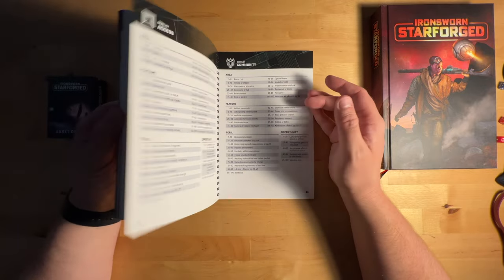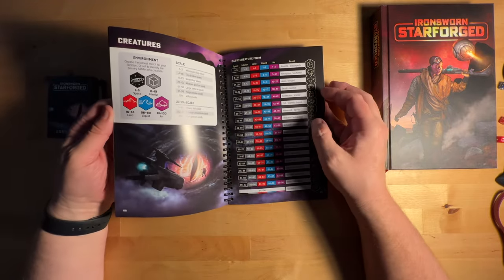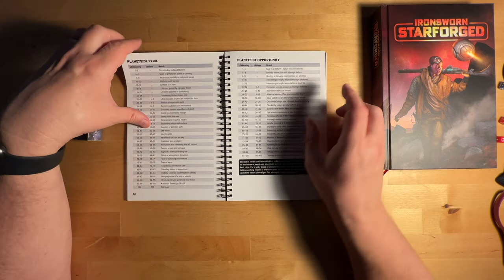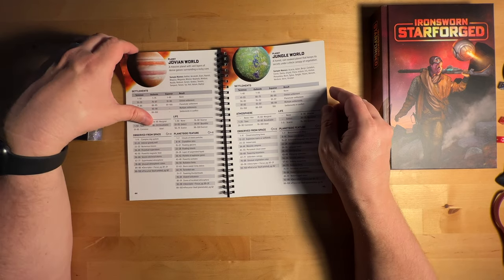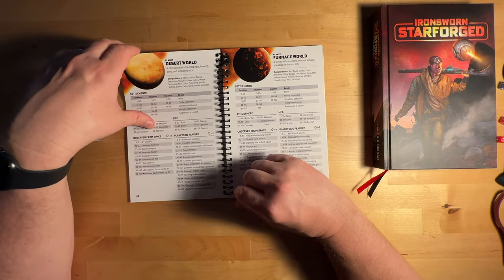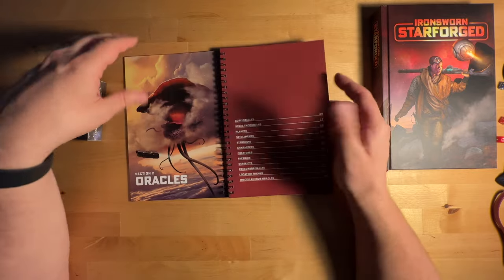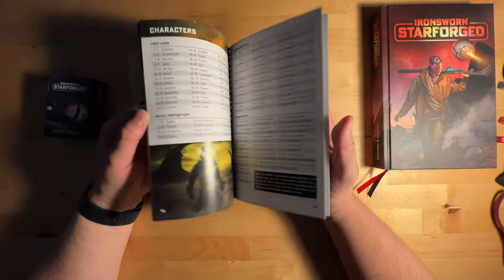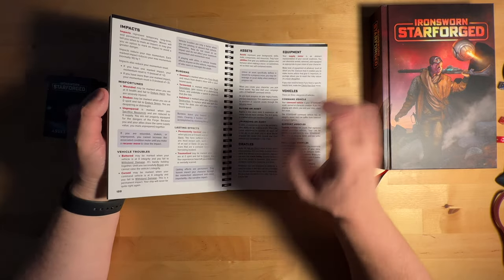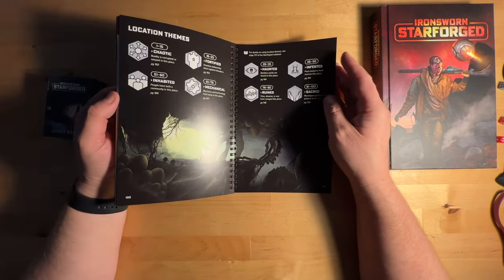So we've got faction rumors, different factions, different creatures, and characters — you can roll up all these different little things. I started listening to a podcast where someone was playing this solo, and it was really interesting; you did get a good feel of the game. I would probably look up YouTube videos on this, but I really didn't like the person who was doing it. I'm not going to name them, but they made some really unpleasant comments in character, and I was like, I don't really want to listen to them. So I'm just going to look up some videos and check it out.